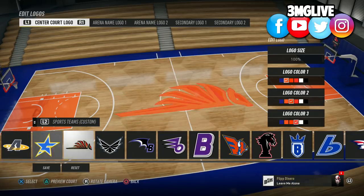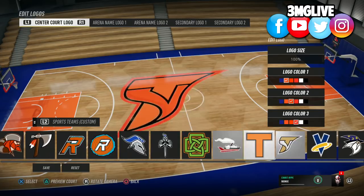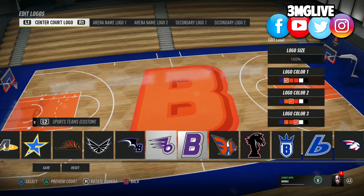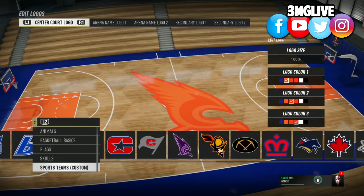I really wish we could have customized our own personal logo, but we have to be careful — you've got people out there putting racist or inappropriate stuff on their court, so we can't have that luxury. But yeah, if you're looking here, they've got different sports logos and custom logos.